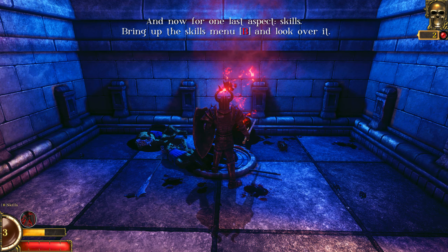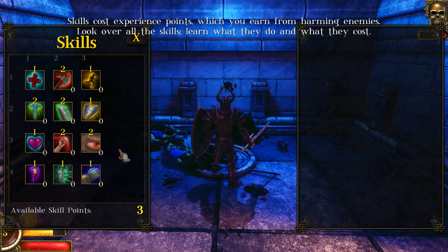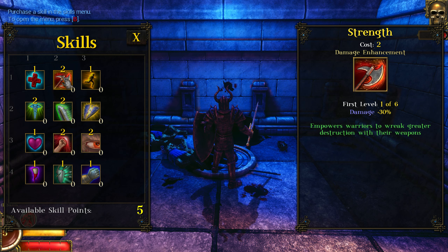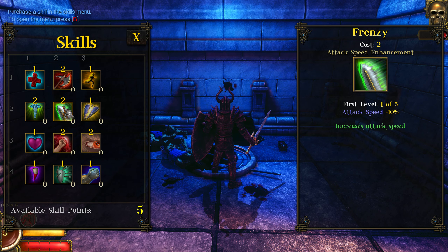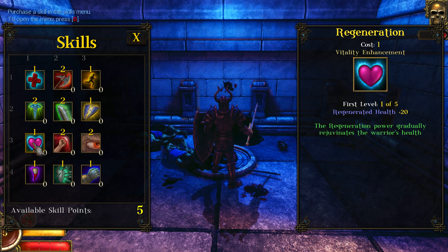And now for one last aspect: Skills. Bring up the skills menu with B to look them over. Skills cost experience points which you earn from killing enemies. Look over the skills, learn what they do and what they cost. Restore health with keyboard shortcut H. Empowers warriors with greater ability. Increase movement speed. Increase maximum health. Frenzy - increases attack speed. Yeah, we should definitely invest in that.